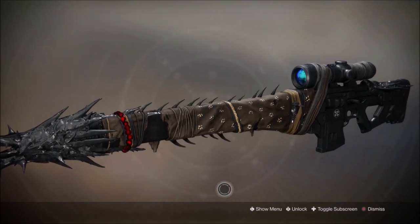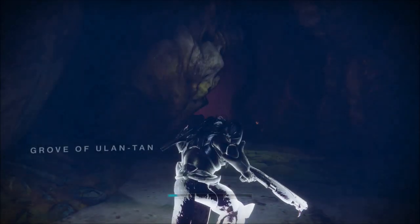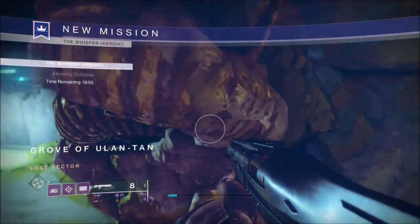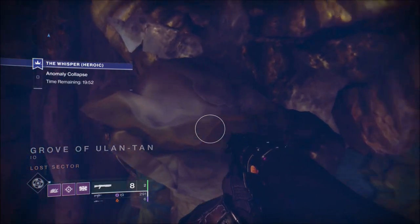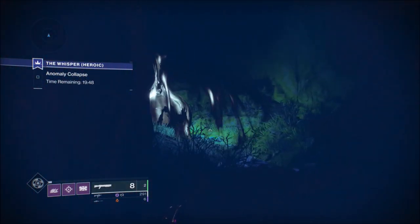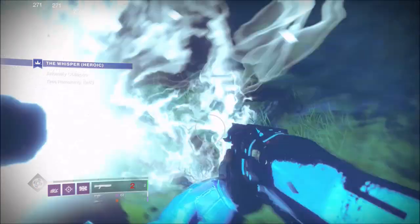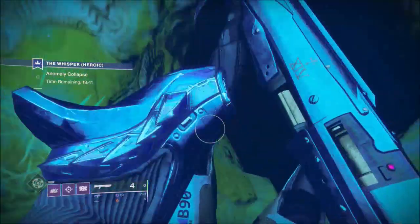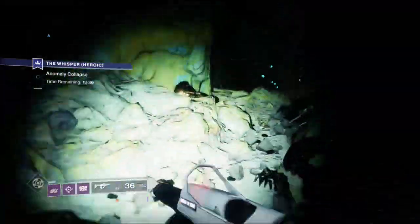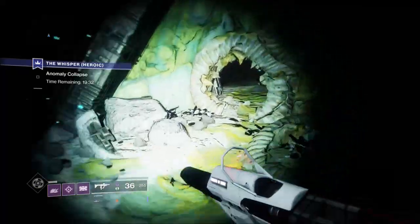The idea is: once you've beat the normal, you've got the gun, you've beat the heroic, now you've got the Catalyst. Your first three completions of the heroic mission will give you 20% each completion. You have to collect five chests during each run — before or after, whichever way you do it. You have to beat the heroic and get the Catalyst first, then collect the chests. In this run I'm going to show you exactly where the five chests are, and then show you how to get the exotic ship.